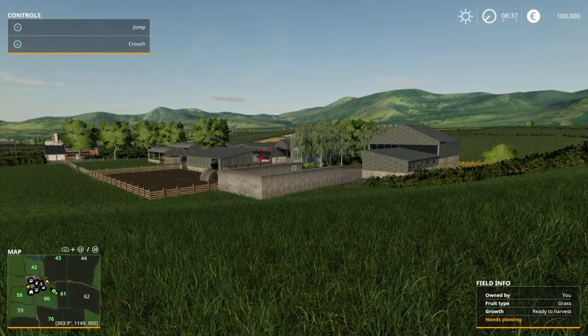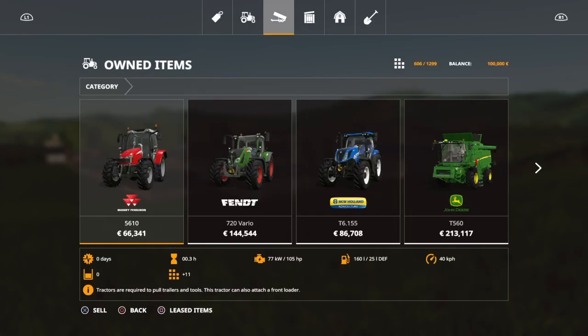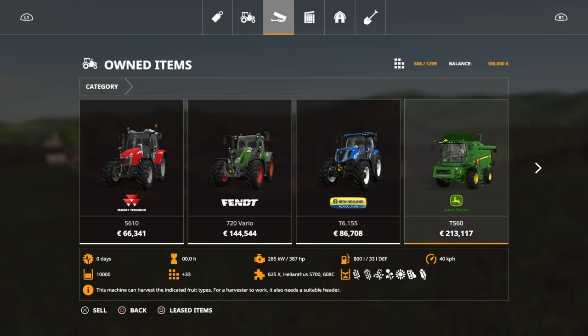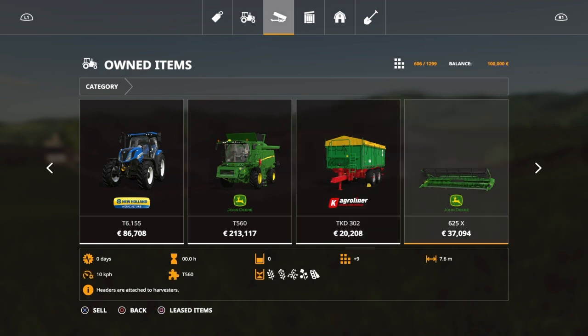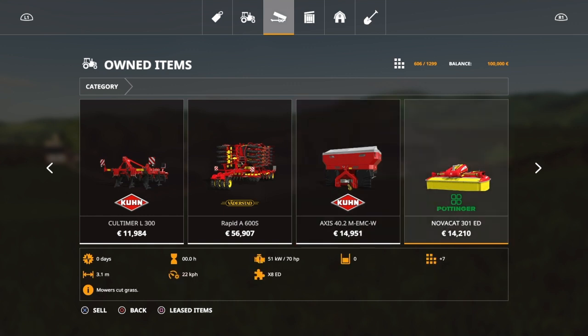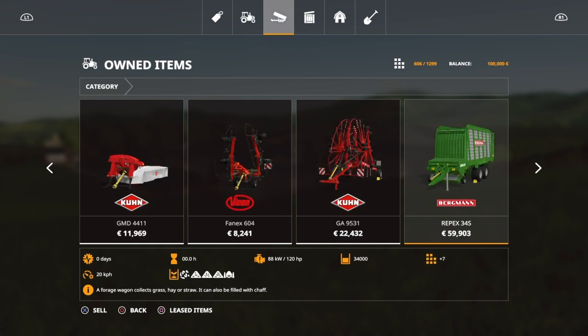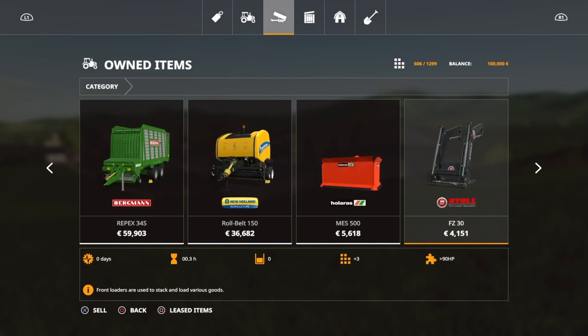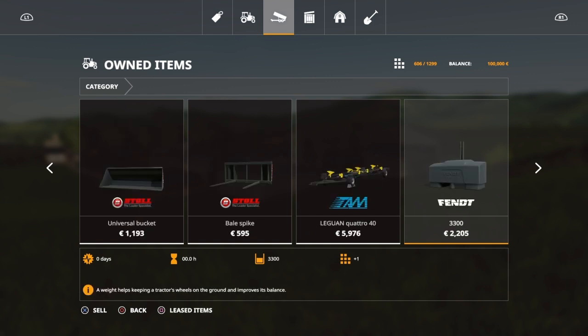Slot count — let's take a look. We come into the garage and we're sitting at 606 slots. That still leaves you almost 700 slots to have more equipment or add more buildings. You get three tractors: Massey Ferguson 5610, Fendt Vario 720, and New Holland T6 155. You've got the John Deere T560, the header that goes along with that, the AgriLiner trailer, plow, cultivator, seeder, fertilizer spreader, two mowers, the tedder, the windrower, the collecting wagon, the baler, and the leveler. You also get the front loader with the bucket and the spikes, the header trailer, and the weight.